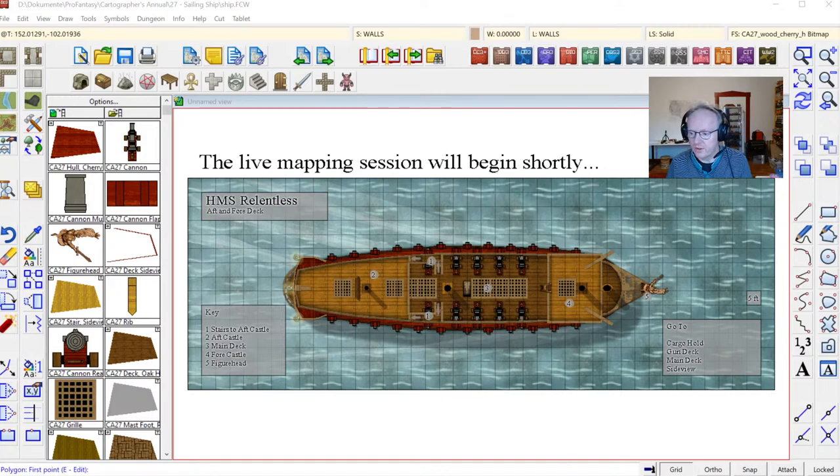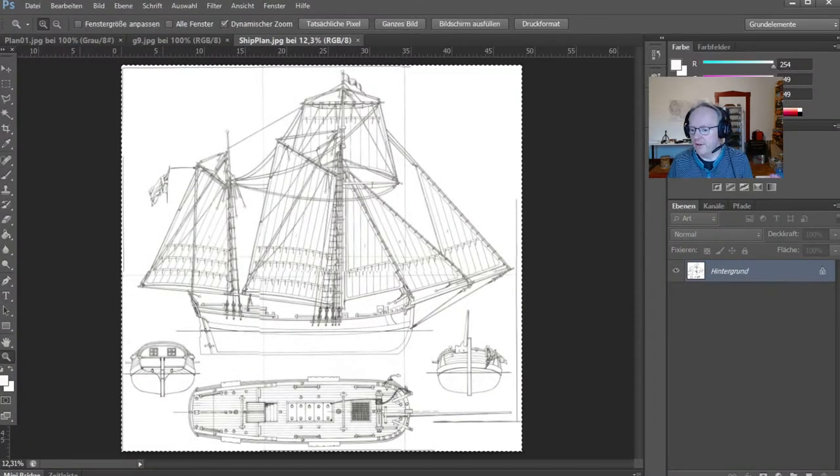To start out I had a good look around the web and nowadays you can find lots of different construction plans for wooden ships, mostly for modellers, also of historical interest. Here's one I found online and I picked it to create the map from tonight. I've saved this as a JPEG file and I'll show you how to import that into Campaign Cartographer and use it as a template for our new map.